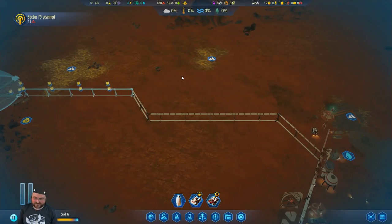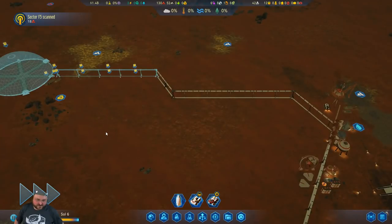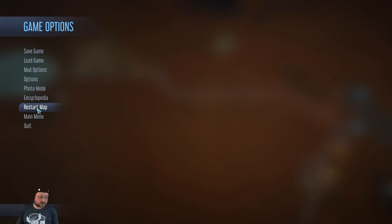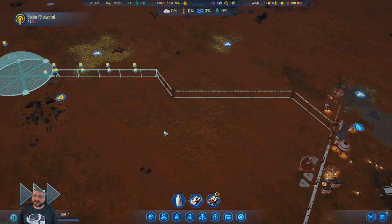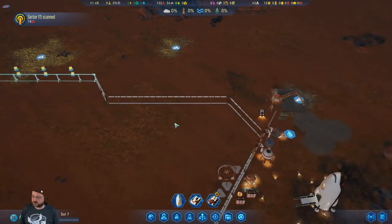If you use the same coordinates, do you get exactly everything the same, or do you also need the same setup? Are some things randomized? The shape of the map is going to be the same — I just don't know about placement of objects. Terrain's the same but everything else is randomized, I believe. If you hit escape and restart map, everything will be exactly the same — anomalies, placement of things.